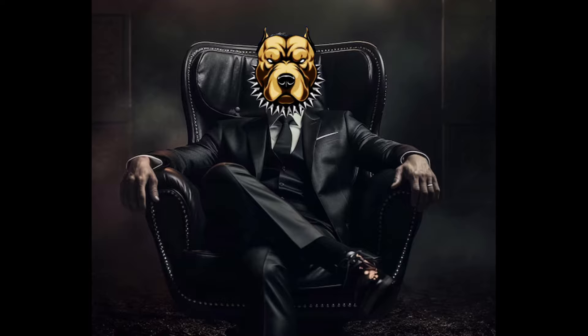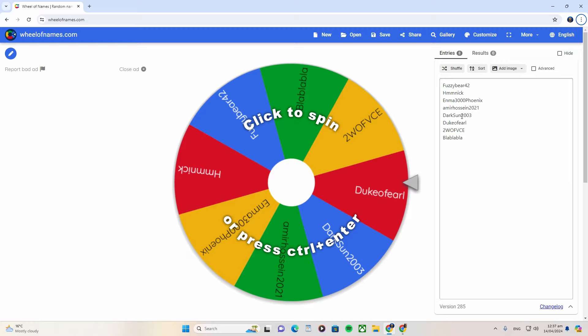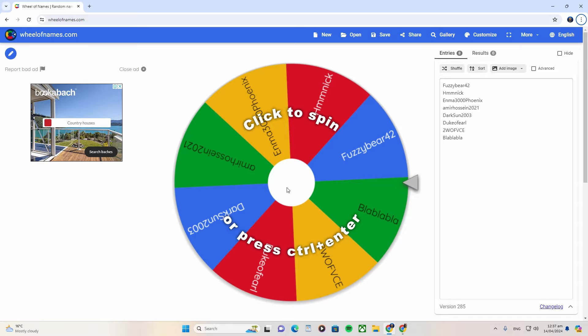What is up ladies and gentlemen, and before we get into the video I think it's important that we pick the winner for the masterpiece items that I've crafted - you'll see that on screen right now. I'm about to spin the wheel, and good luck to everyone: good luck to you Fuzzy Bear, Himnick, Enma, Amir, Dark Sun, Duke, and everyone else. Good luck to every single one of you, I'm about to spin the wheel.